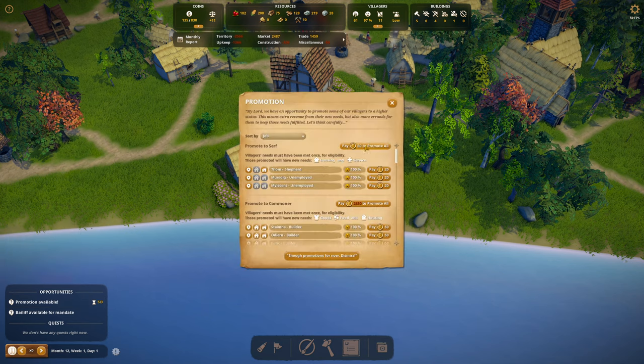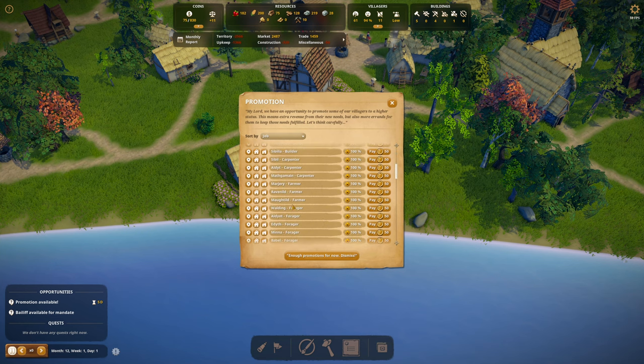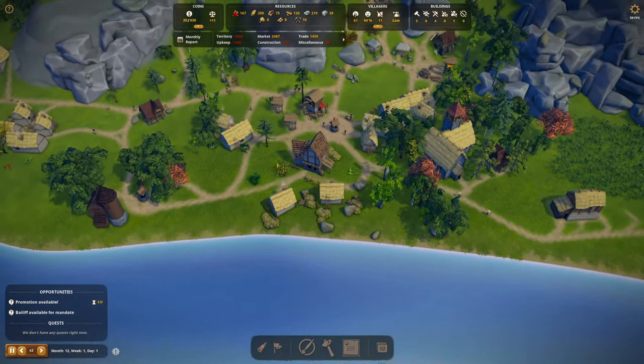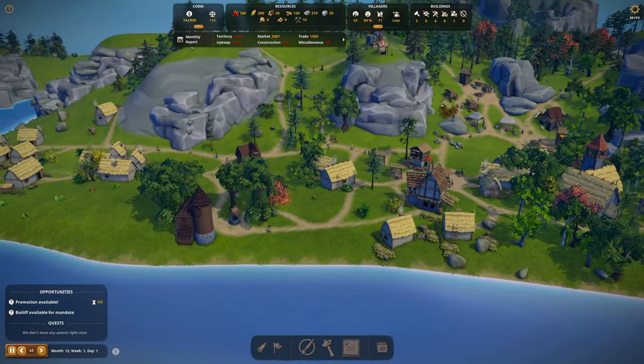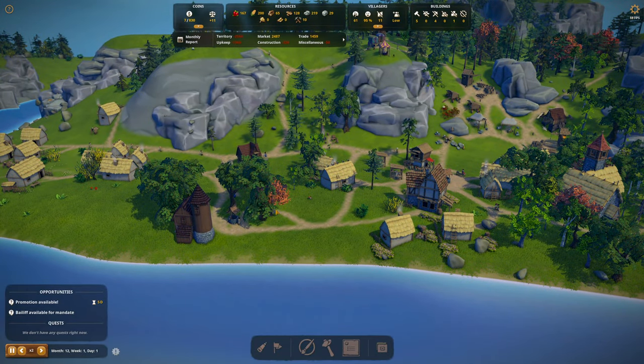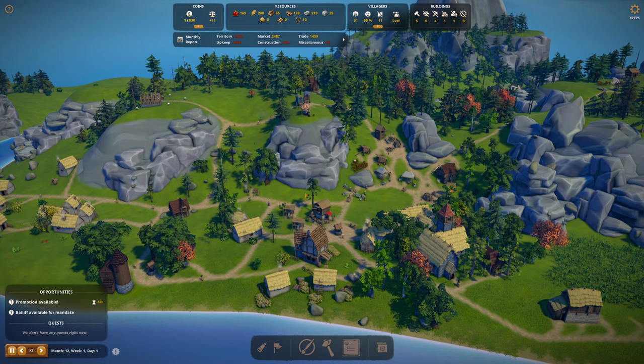Now let's go back to the promotion. Let's pay to promote all the newcomers to serfs, and then here are our three farmers. Cash is a problem. Anyone got cash I could borrow? Well, you knew cash was going to be a problem because I was buying territory like crazy. Hopefully we can make it back.